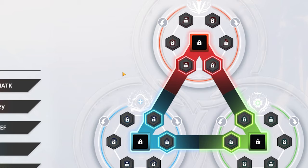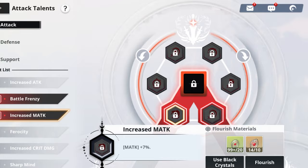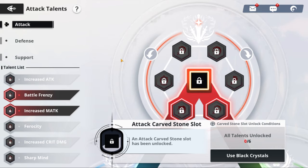For attack talents, the 7% increased magic attack buff is excellent since Julius's magic attack is much higher than his regular attack. Pair this with Battle Frenzy to gain even more crit rate for additional damage. For the carved stone slot, anything related to attack and magic attack works great.